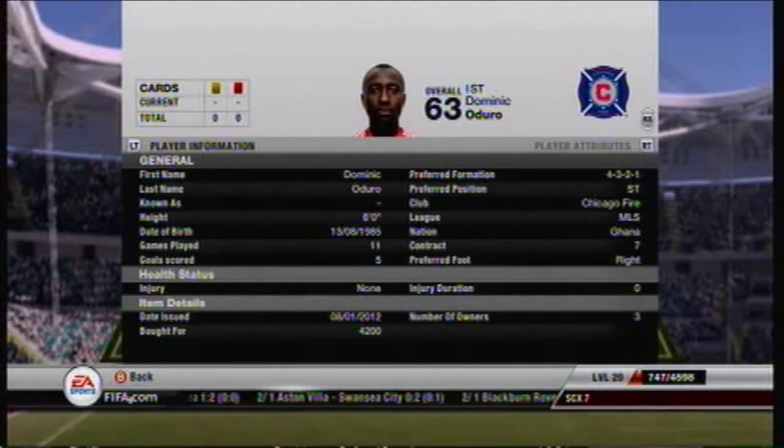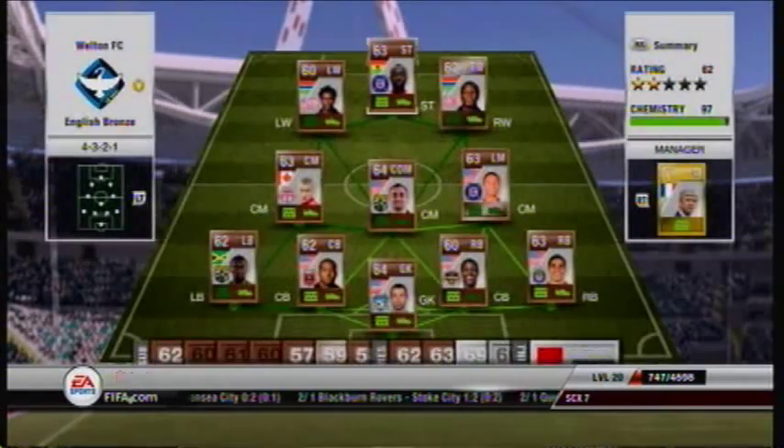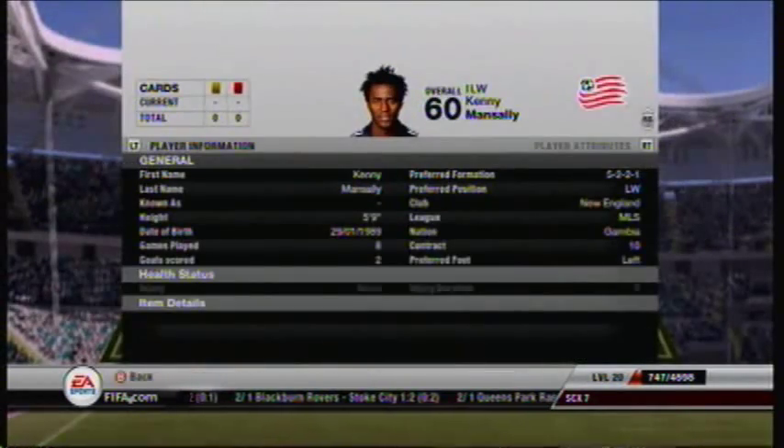Up front we have Dominic Adoro. He has 92 pace and pretty good skills as well, and not many people can defend against him.